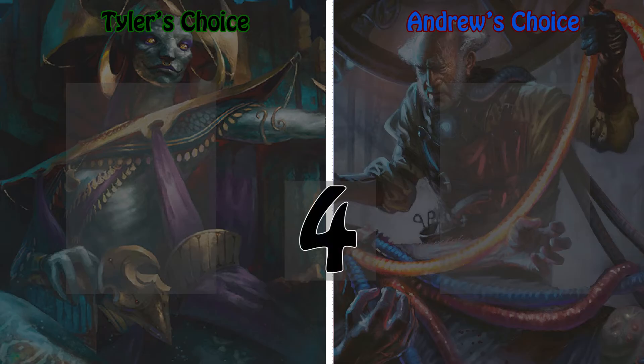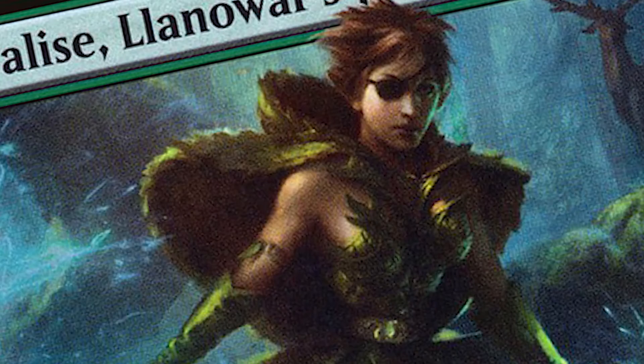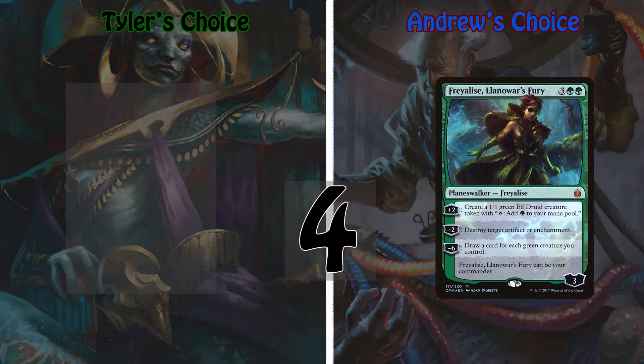Here's my number four pick: Freyalise. She's an elf planeswalker with three loyalty that costs three green green, and she spits out Llanowar Elves as a plus-two ability. She's one of those planeswalkers that can be played as your commander. After just two rounds she can activate her minus-six ability and draw you a card for each creature you control. This is a go-wide strategy, so you know I'm gonna love it — play a bunch of small mana dorks and some huge heavy hitters, draw a ton of cards, generate tons of mana, and play all your big creatures to overwhelm your opponents.